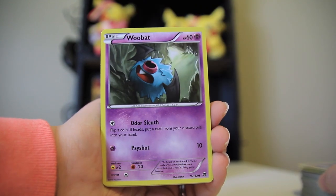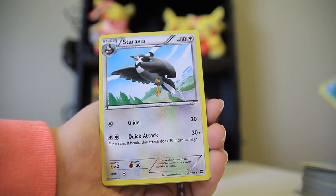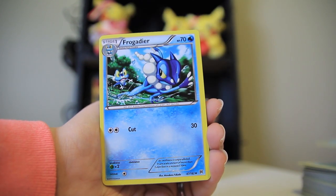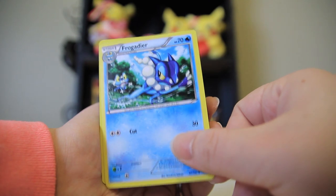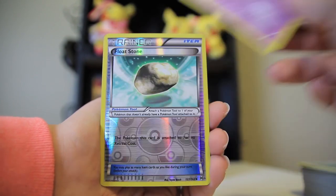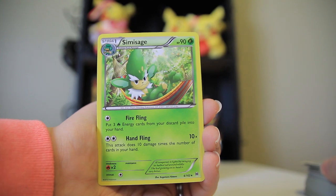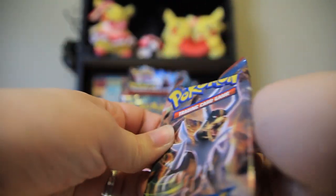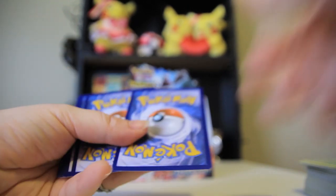Pack ten — Woobat, so derpy looking. Swablu. Snover. Staravia. Frogadier — so it's like the other end of the art from the Froakie card. The same scene — Froakie was trying to show off, and Frogadier's like, now let me show you a true move. A Haunter — that's a cool looking Haunter, I really dig it. A reverse Float Stone. And a Serperior rare. We're almost through the first half of the box and I haven't even gotten an EX yet. Are the BREAKs considered an EX? Some EXs would be nice — I want to get one of those Mewtwo and Friends cards. Those are the secret rares.